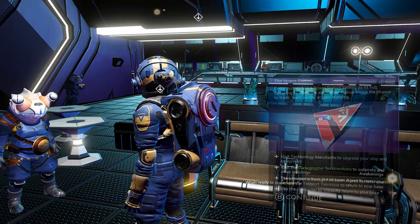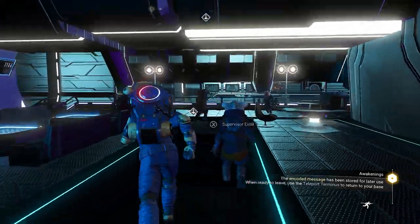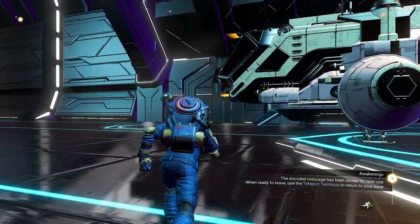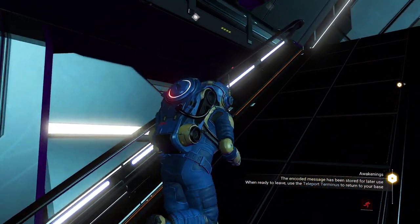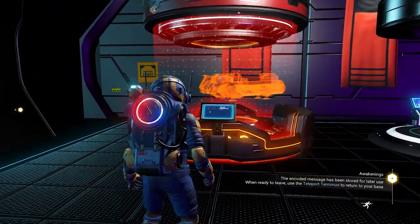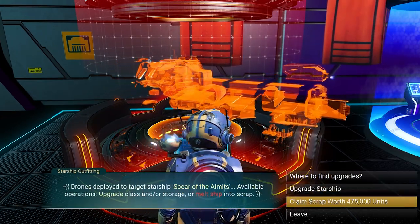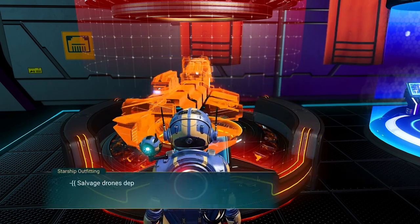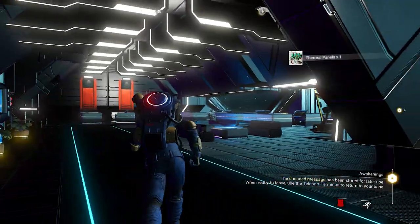Now I need to go back to my base computer. But first, let's scrap the ship. You can always talk to aliens on the space station and practice your language skills — if you say the wrong word aliens get upset and you lose standing, but if you say the right word they'll give you items, upgrades, or increase your standing. We got a whole bunch of upgrades from the ship. Now we have reinforced piping and all these different pieces. Let's get rid of it all.